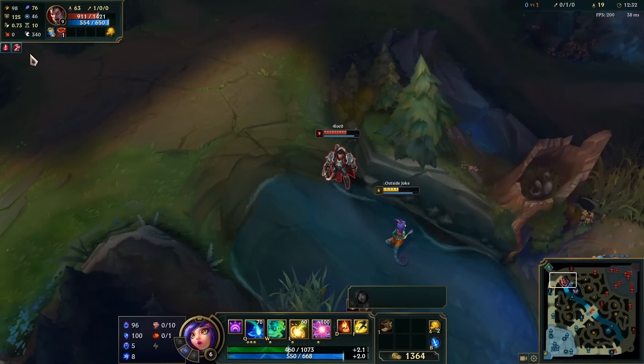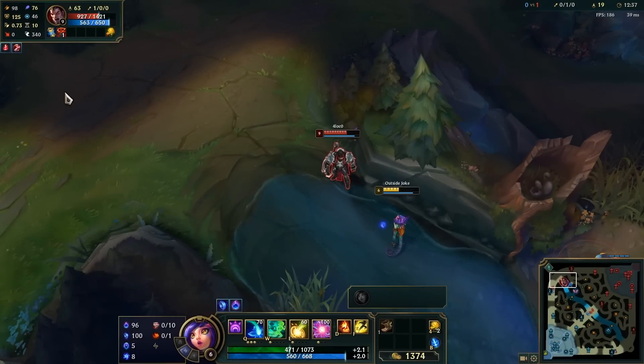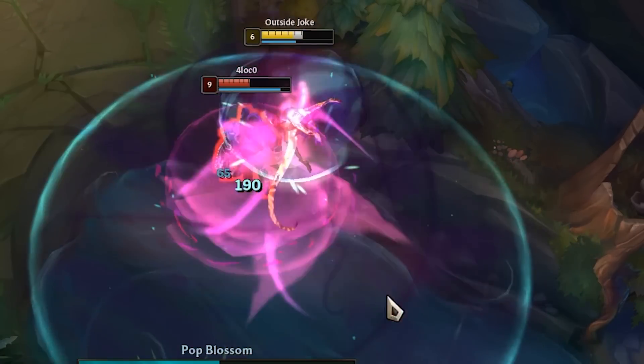Did you know that if you click on a champion that just used Zhonya's, you can actually see exactly how much time is left until they're out of it? This makes it way easier to time when you should use your abilities so you don't completely miss.